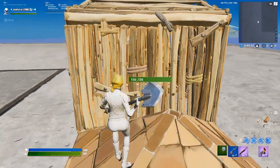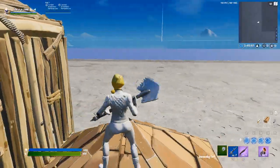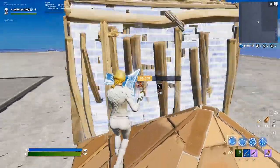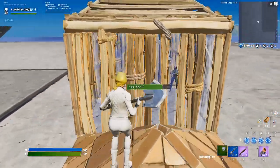Hey guys, what's going on? So today I'm going to be showing you guys a technique that can help you put a ramp inside the box and take the wall at the same time. I'm just spreading awareness for this and the fact that it is possible. So traditionally you take the wall, ramp, and then you kill them, provided you have like zero ping or something.